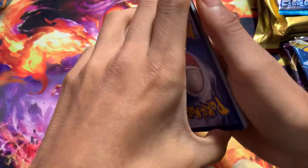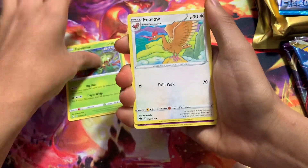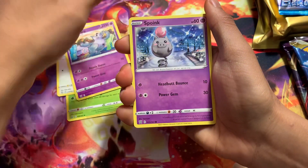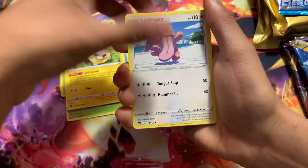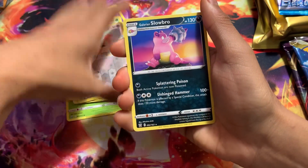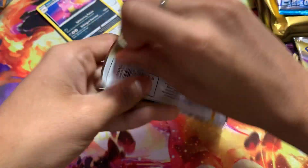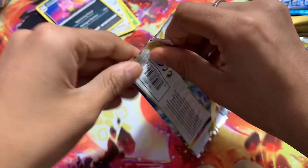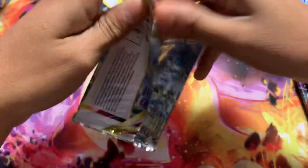I don't remember what came in those — I ordered those a while ago, so I don't know exactly what's in them. Alright, we'll start with these. And then Slowpoke. Next we got Nestor Radiant Pets. I'll go through these packs a little faster because the custom bags are going to be a little bit bigger, so I'll take a little bit of time going through them.